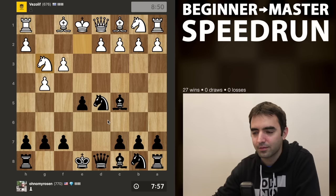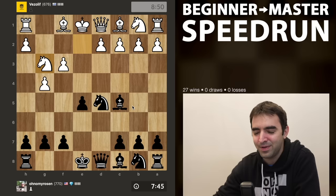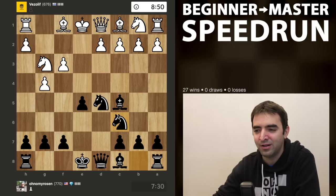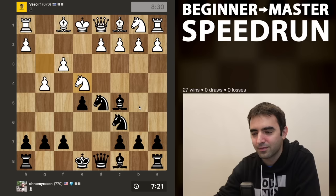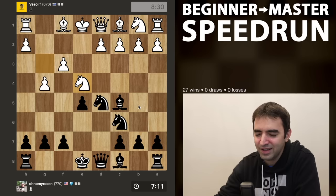Yeah, sometimes even if the opponent does some moves which are obviously not great in the opening, it can still take a lot of patience to win. Actually this move is completely fine - it prepares to develop the bishop, and queen h4 doesn't really do much. So let me exercise some patience and just keep developing. As I get more of my minor pieces into play, there's going to be gradually more pressure on white's position. So far white only has one piece developed.